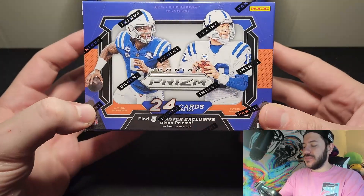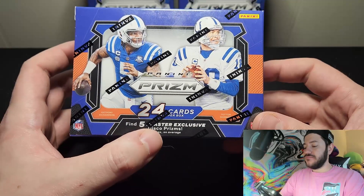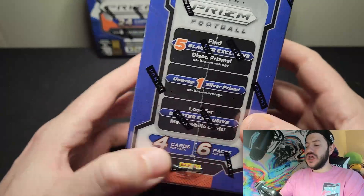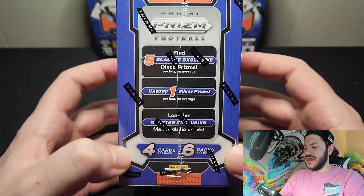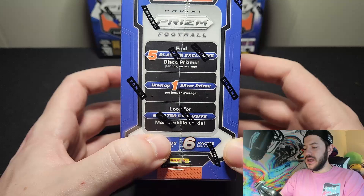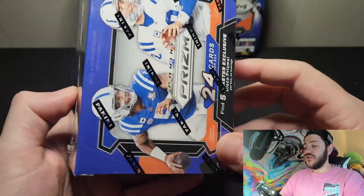Let's take a little look at the box. You have 24 cards per box. You find five Blaster exclusive Disco Prism. Getting the CJ Stroud in that is already at an expensive price — about $230 or somewhere around there. You get one silver per box on average, and you have the Blaster exclusive memorabilia cards. Pretty cool box.